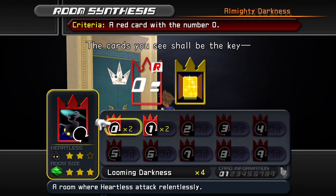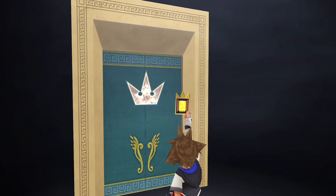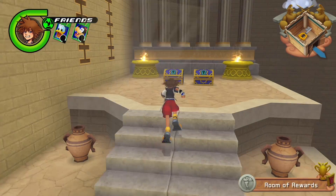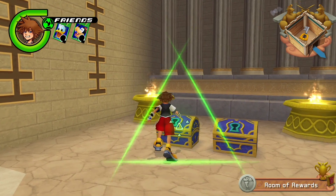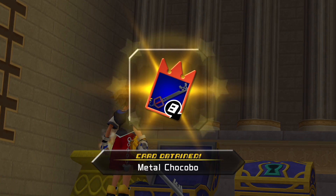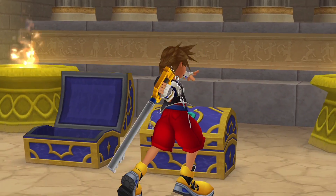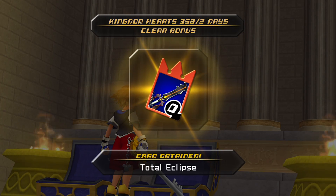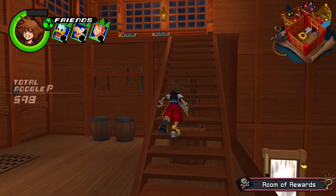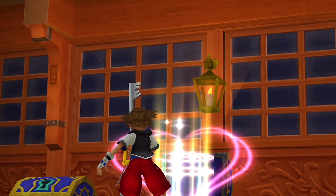Moving on to the Keyblade cards found within Key to Reward rooms in certain worlds. First up is Total Eclipse, found within the Olympus Coliseum Key to Reward room. Find the Key to Reward door, go inside, and you'll notice two chests — one should contain Total Eclipse. Next up is Midnight Roar, which can be found within a chest in the Key to Reward room in Neverland.